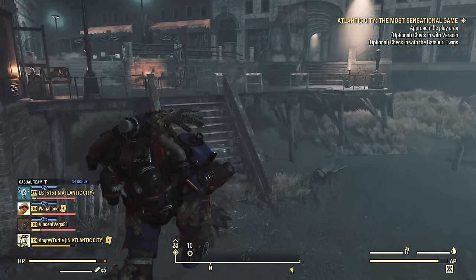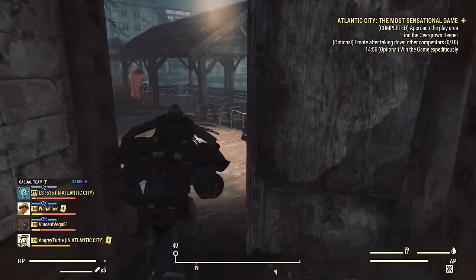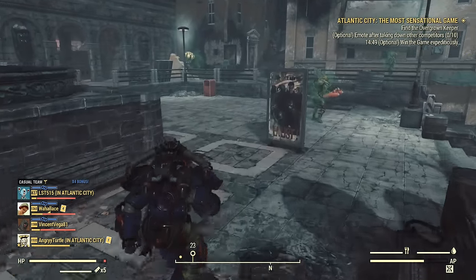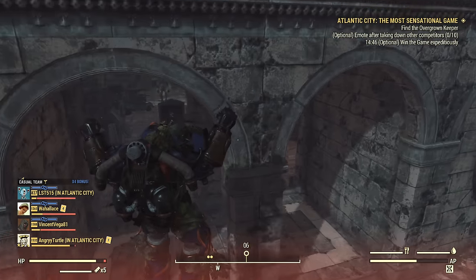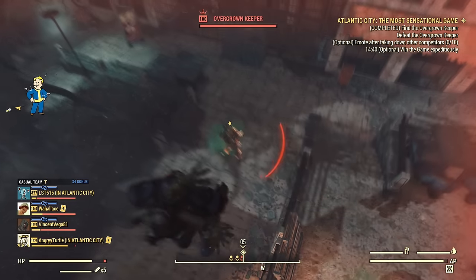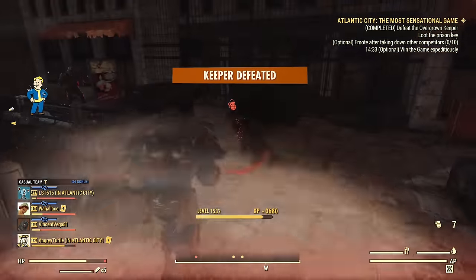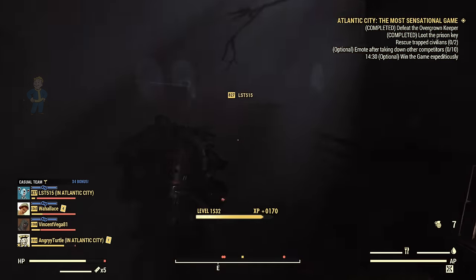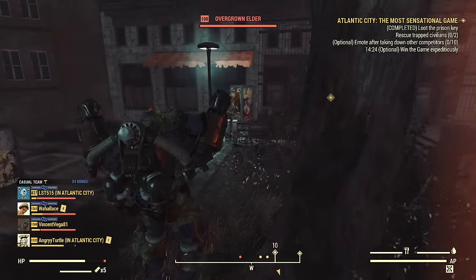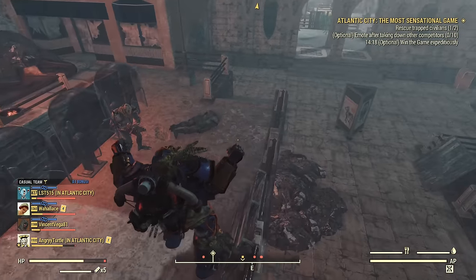Unfortunately someone killed all the turrets inside the silo, so I'll show you how well it works inside an Expedition first, then do the silo turrets on a different server. I need to find the Overgrown Keeper — there you are. Let's toss a grenade and see if that's enough for the Overgrown Keeper. Almost — it actually was enough for someone to finish him off. Those MIRV grenades are great and can eliminate some of the boss-like enemies inside the Expedition.